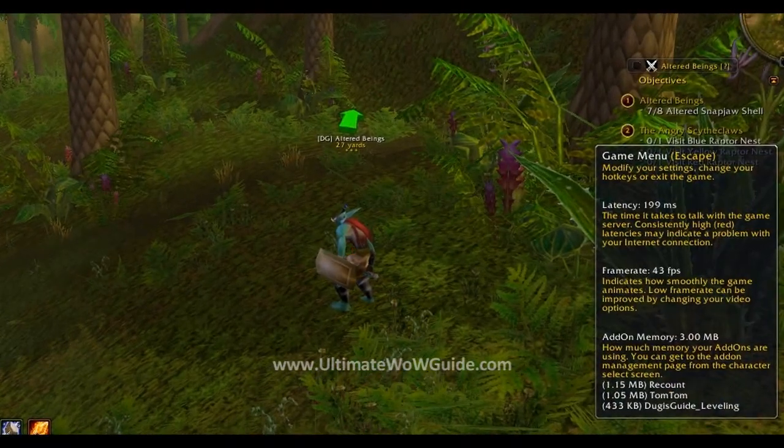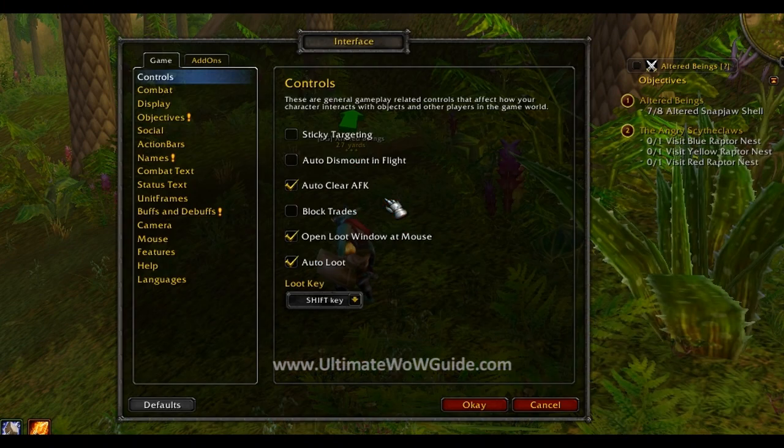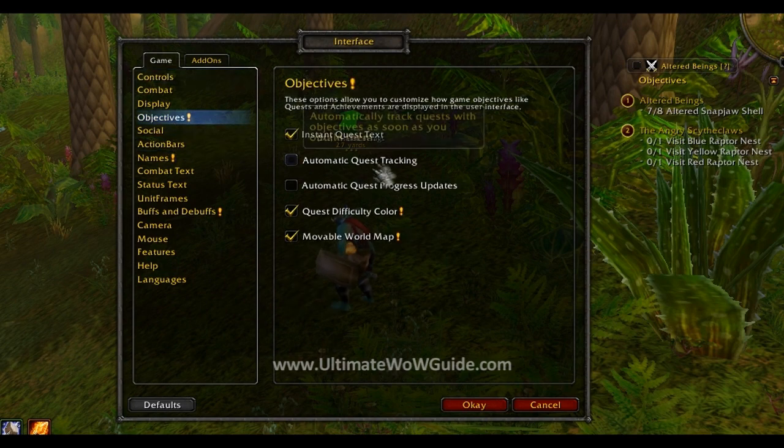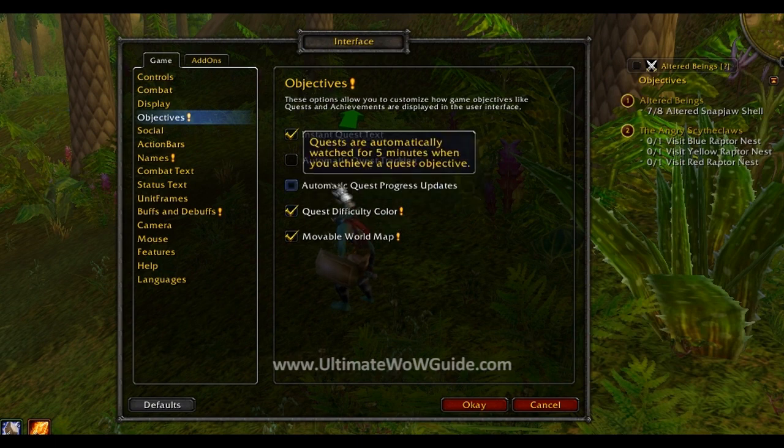Once you're inside the game, make sure you're set up correctly by going to the game menu and select Interface. Select the Game tab, and then you should be able to select the Objective option. Here you just need to make sure the options Automatic Quest Tracking and Automatic Quest Updates are unticked.